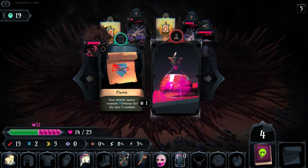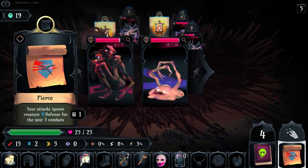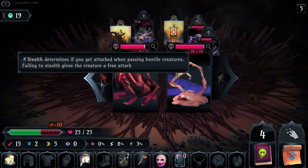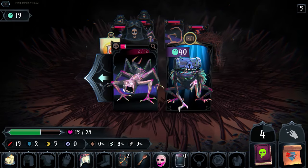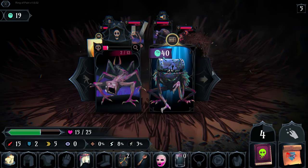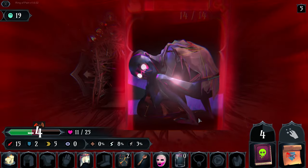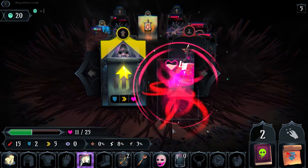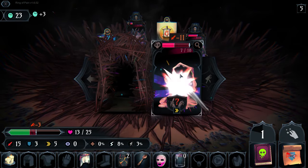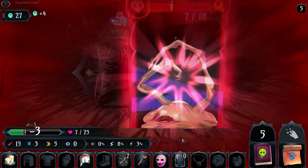I sort of had to do that or else I think he would have killed me because he went first. I hate to waste it but - attacks ignore defense. Do I go faster than any of these guys though? It's about going faster - it doesn't really matter too much if my attacks ignore defense. I want this guy - there we go. Beautiful. I'm going to come over here and poison this guy, finish this guy off.